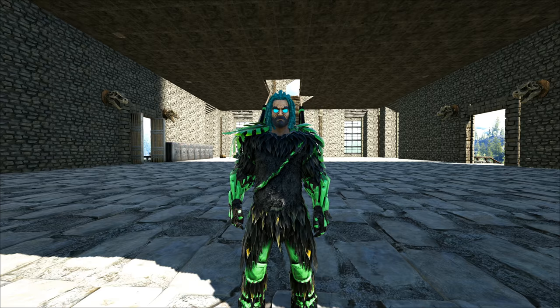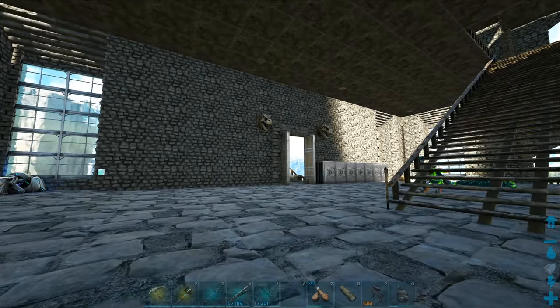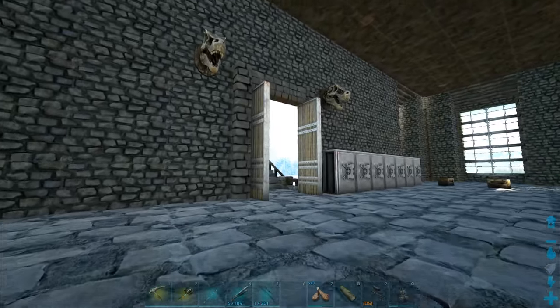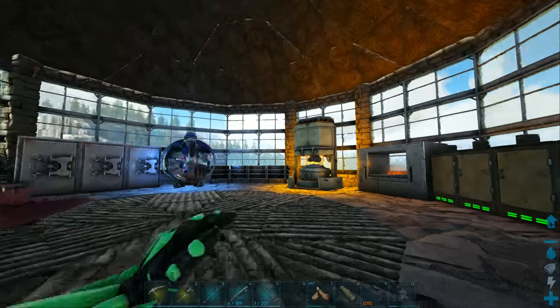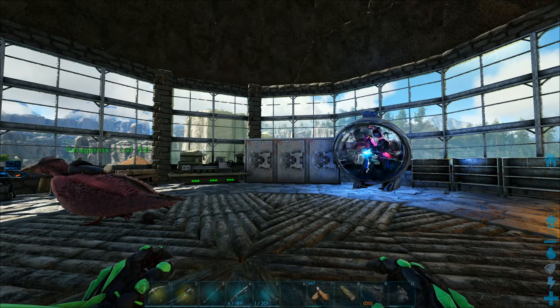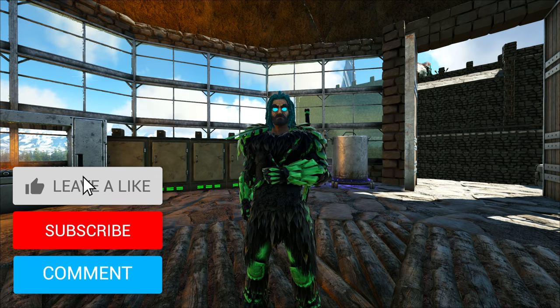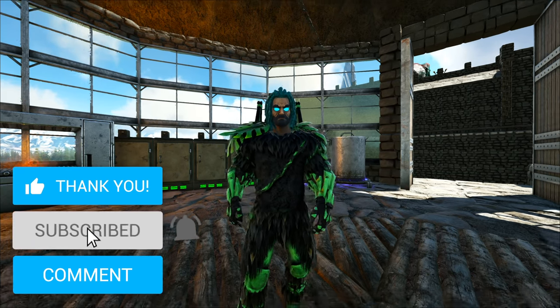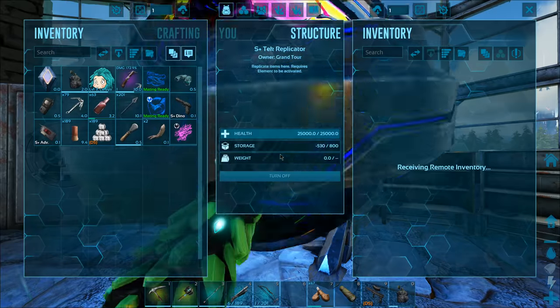Today we're going to go ahead and build up some tech. We have tons of things to check out now - we have everything almost from the tech tier. We've got to check them all out: the armor, the teleporters, everything. We can kit up our whole area with all of this stuff as well. Hit the like button if you find yourself enjoying this one. Let's just build up a tech suit.